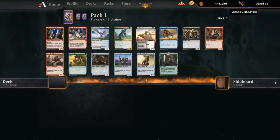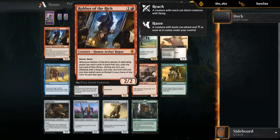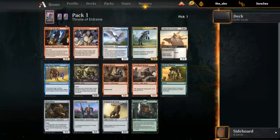Pack one pick one — we're looking at Robber of the Rich. How good is this card for limited? It's pretty decent. Two mana, 2/2, reach and haste. Reach might not seem super important on a 2/2, but there are quite a few 1/1 flyers in the set that this can block, and it can get in some early damage. This is definitely not a bomb for limited, but it's an okay card if we can draft a nice aggressive deck.